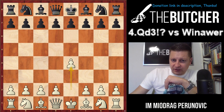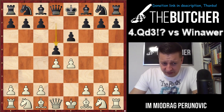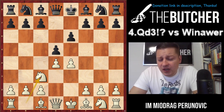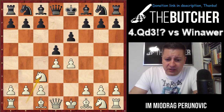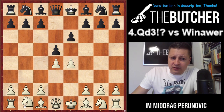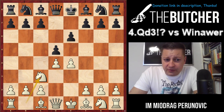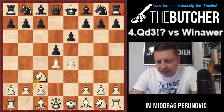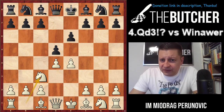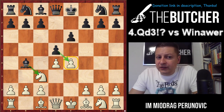Let's get started — it's Queen d3 on the fourth move. The starting moves are e4 e6 (French Defense), d4 d5, and then Knight c3. Knight c3 is one of four main moves: you have the Exchange variation (exd5), the Advanced variation (e5), and the Tarrasch variation with Knight e2. Whenever I teach students who want open and sharp games, I teach Knight c3. Apart from Knight c3, Knight f6 is the Steinitz variation, but Bishop b4 is statistically a bit more common in practice.